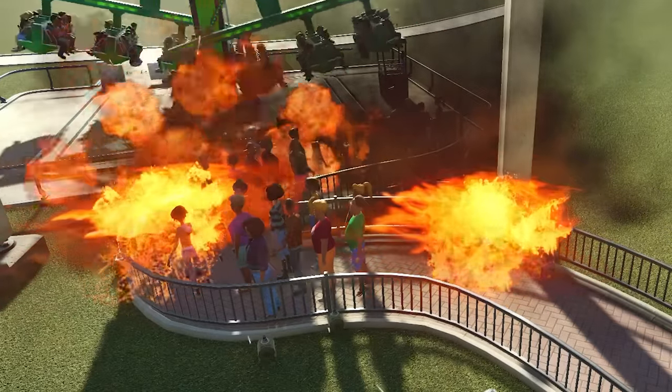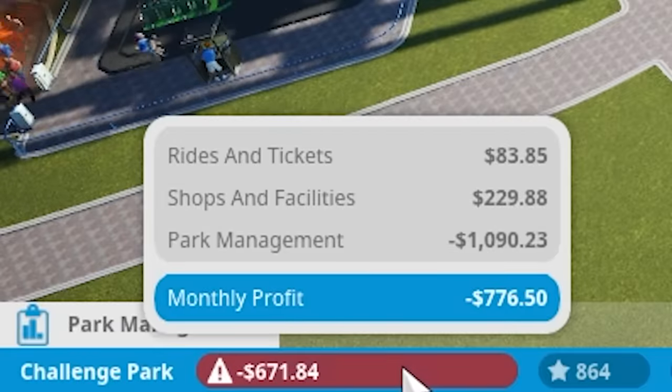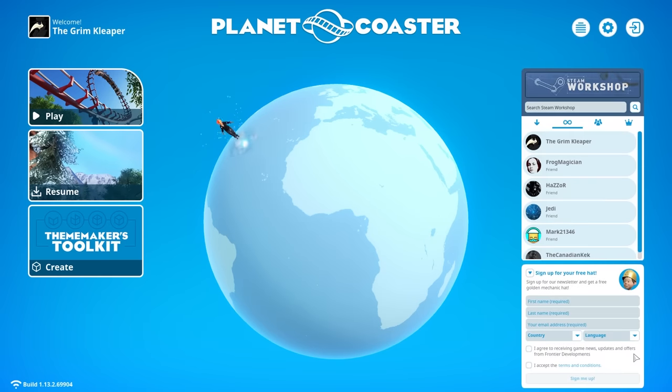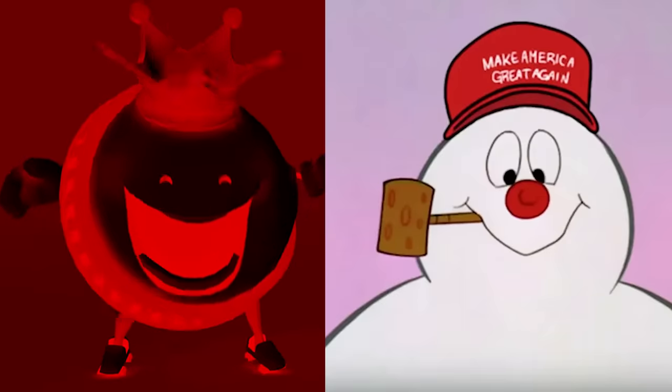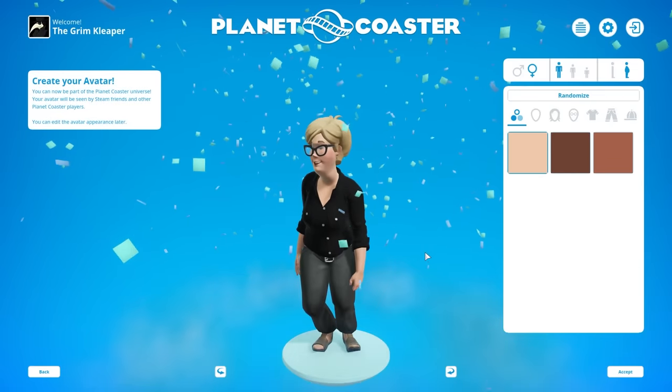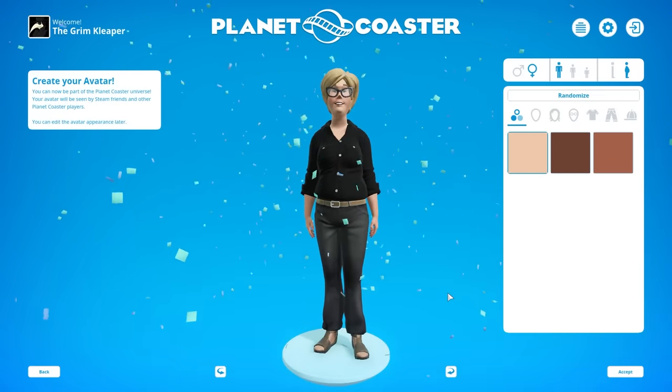Chock full of enticing scenery, affordable prices, and enough debt to make even an American college student cry. Now Planet Coaster begins like most games that I consider very good, with a Walmart version of Frosty the Snowman attempting to commit aggravated assault. The first thing we need to do is make an avatar, and I already have one.